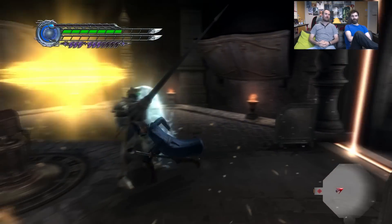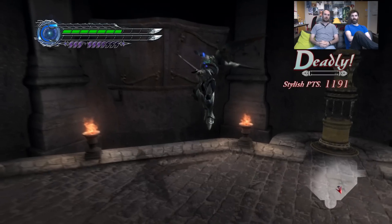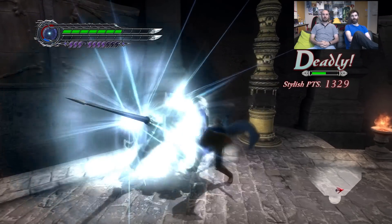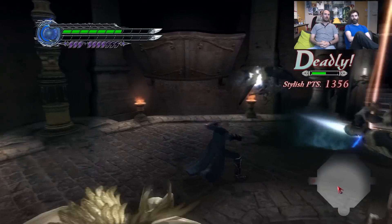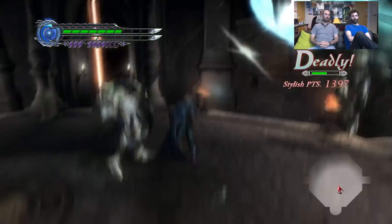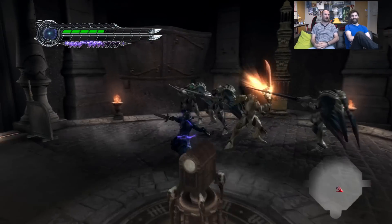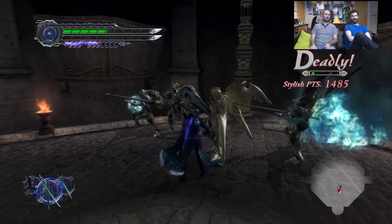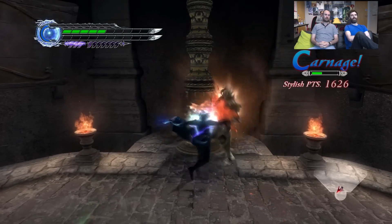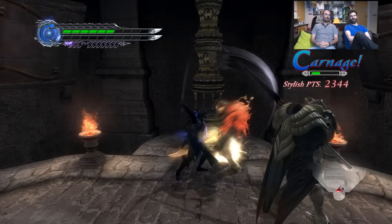This will be out on Xbox One and PS4. We're playing it on the debug version, so we've put in a few codes which give us loads of health, loads of Devil Trigger, and fully leveled up weapons. So if you're watching this thinking these guys are awesome with two energy bars and loads of Devil Trigger — we're not, we just cheated and unlocked it.